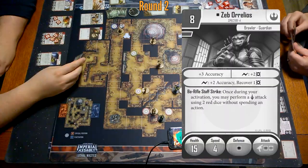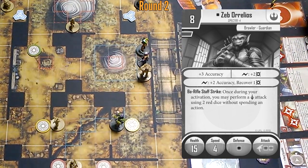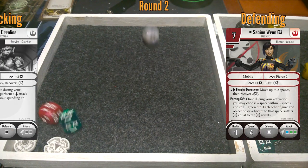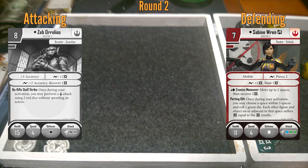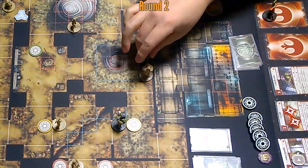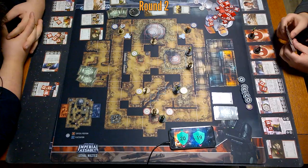I'm going to go with Zeb. He's going to go one, two, three, four. I get to make my shot and then the bow rifle staff strike. Here's my shot — looking like three damage. He's only got two left. And then two red dice — four damage. That's seven points for you. Anything else on Zeb's turn? Nope — he moved, swung, and shot.